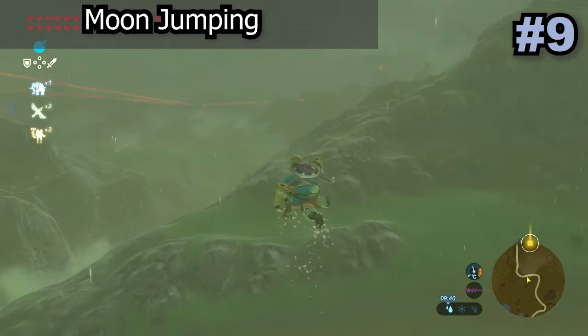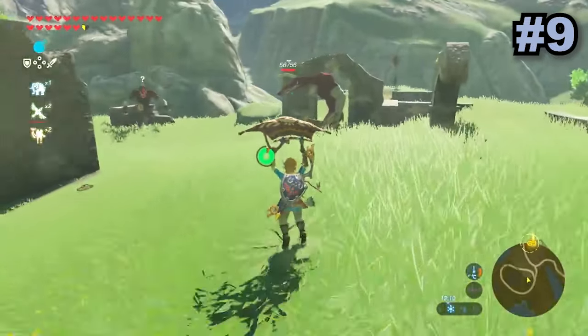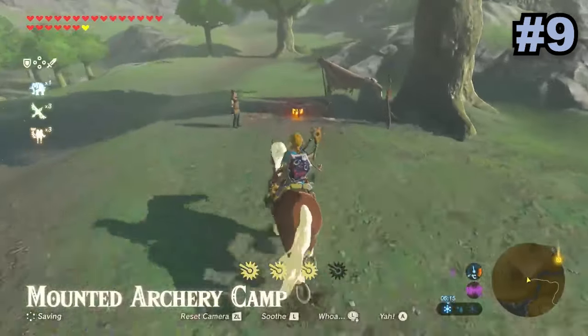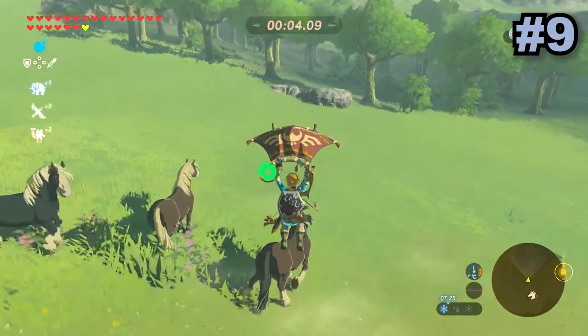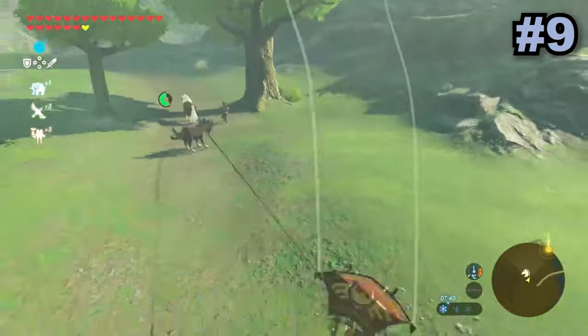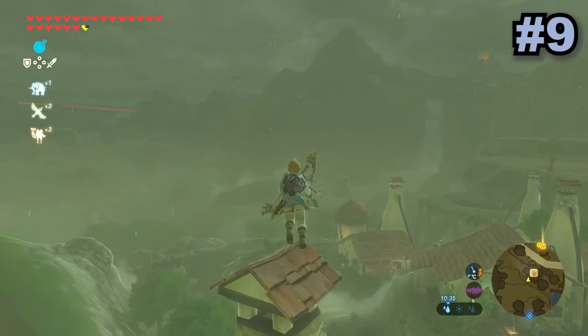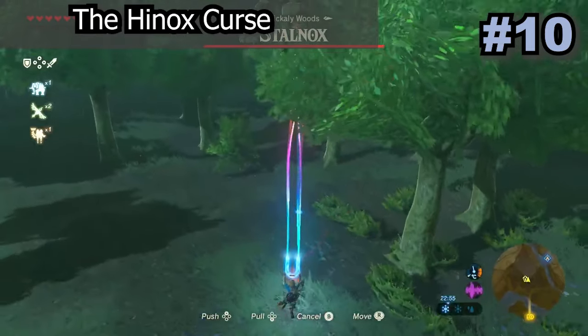Moon jumping is a very funny looking glitch that allows Link to jump in the air infinitely, as well as cause some other weird physics-based things to occur. To set this glitch up, you break the horseback archery range by landing on a different horse to the one you started with, and then the game will completely break — from now on you'll have the moon jump effect. You can use this to skip certain shrines or just get a different view of Hyrule.